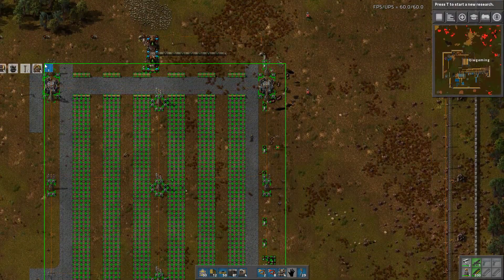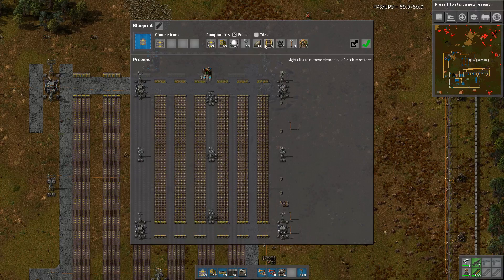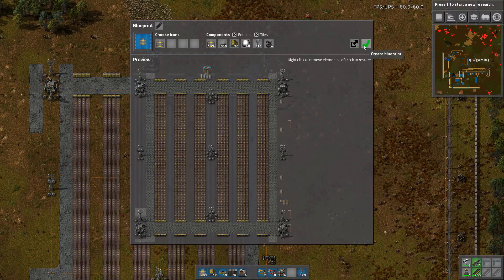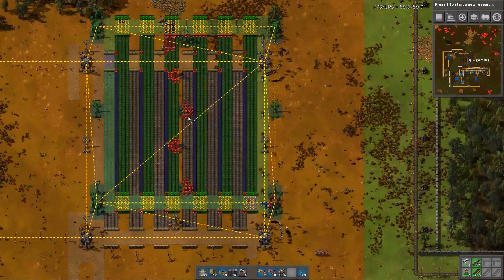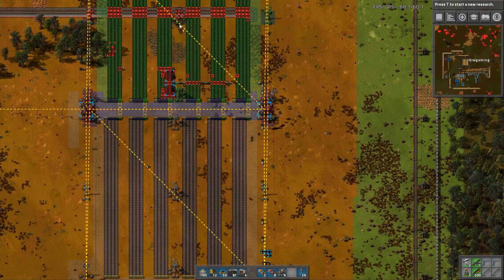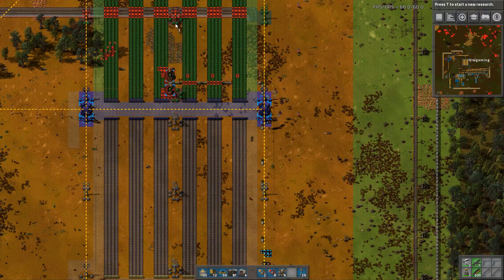Let's make a blueprint of this. We don't want any pipes — we don't want that, we don't want that, we don't want that. We want tiles.